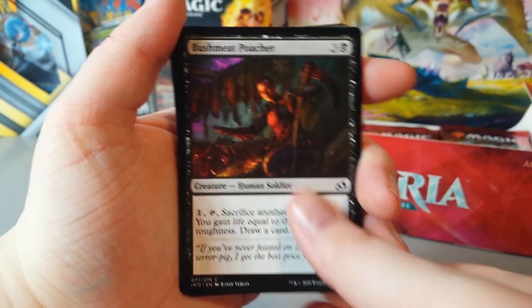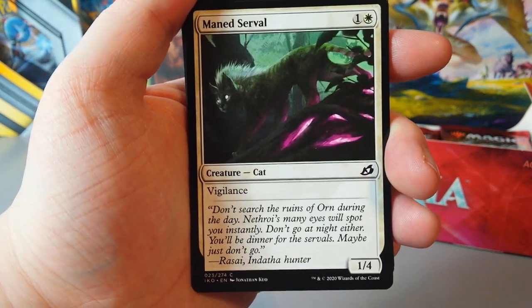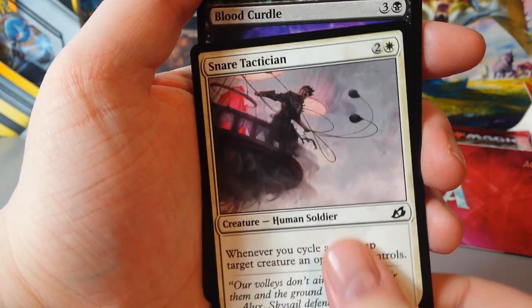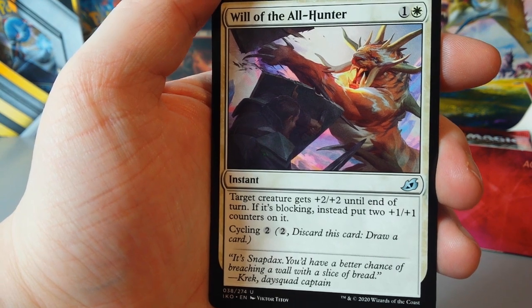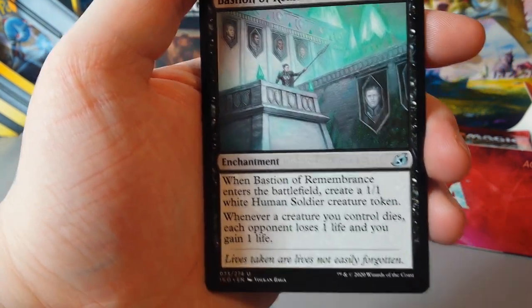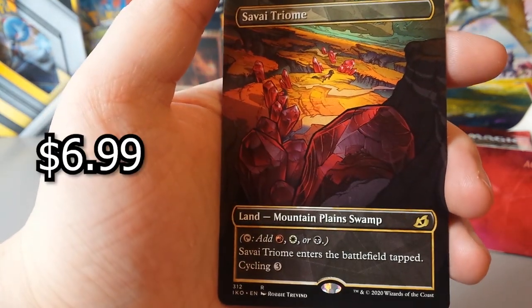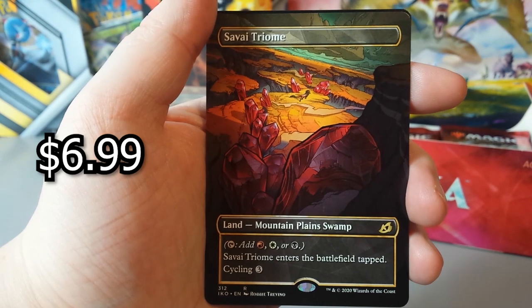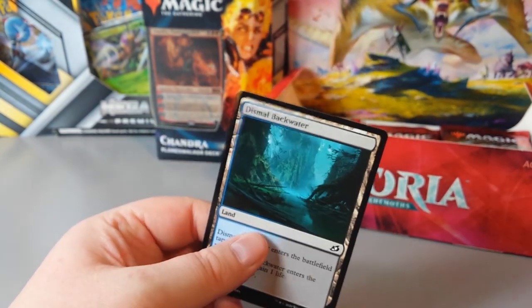No table required. Bushmeat Poacher. Wilt. Frostvale Ambush. Gopher Blood. Maned Serval. Mutual Destruction. Snare Tactician. Blood Curdle. Blister Spit Gremlin. Will of the Arl Hunter. Bastion of Remembrance. Grim Dancer — that's a creepy looking thing. Savai Triome — a full art land, that looks sick, that genuinely looks really nice. And right at the end there's Dimir Blackwater — I thought because that was a land it might have been a shiny, but it's just a double land.